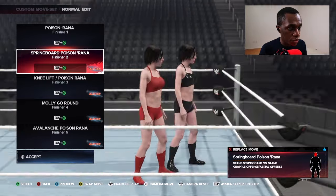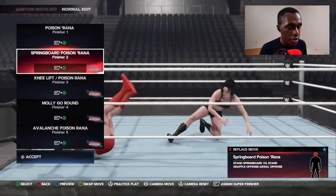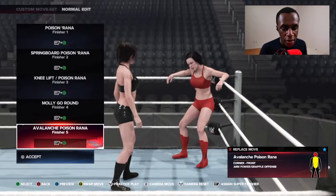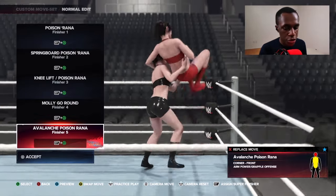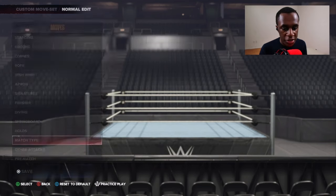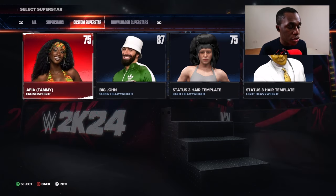I'm going to unassign the first 3 as super finishers. To unassign a move as a super finisher, all you do is click R2 or RT on your controller. And there you go — I have my 5th finisher assigned as my super finisher. Now I just click accept, click save, click save again, and now it's saved as a super finisher.